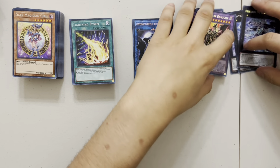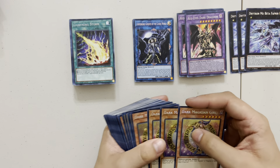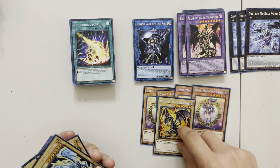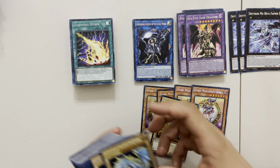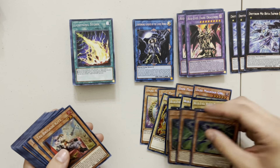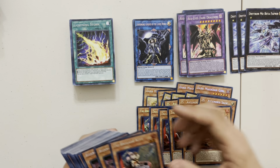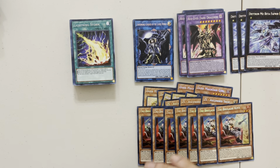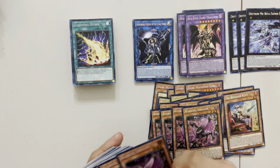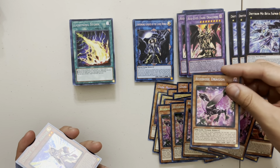All right, so here are the results of some of the pulls from the five cases. Starting off with the Dark Magician Girls — kind of highly sought after, a new art fresh from the OCG — we got four copies. Then we got one copy of the Black Dragon — one copy in five cases, okay. Then we have a set of Blue-Eyes with the new art. Then we got two sets of the Ascended Sage card and one extra one of the Kit for the Tri-Brigade deck.